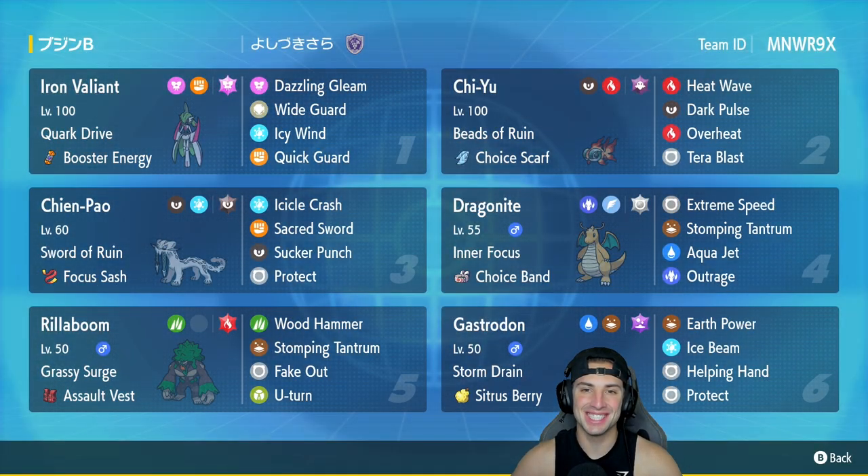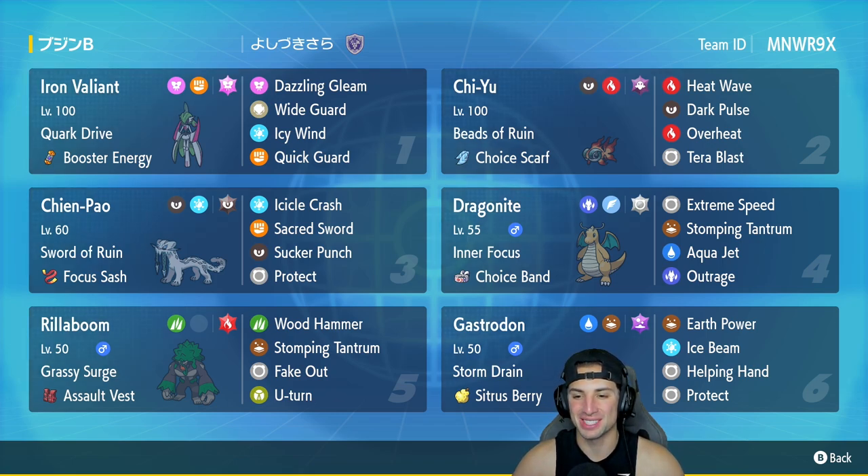What's going on YouTube, Jeans here back again bringing you guys some more competitive ranked double battles for Pokemon Scarlet and Pokemon Violet. In today's video we're going to be using an Iron Valiant team for Regulation D. Iron Valiant is one of my favorite Pokemon coming out in Scarlet and Violet. This team also features Chien-Pao, Chi-Yu, Dragonite, Rillaboom, and Gastrodon — a lot of different versatility towards this team, I really do like it.